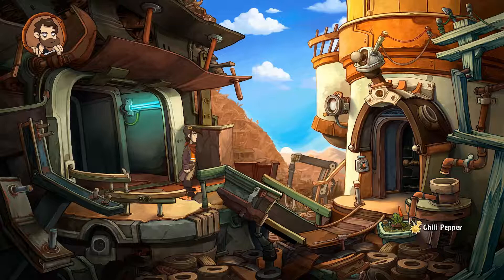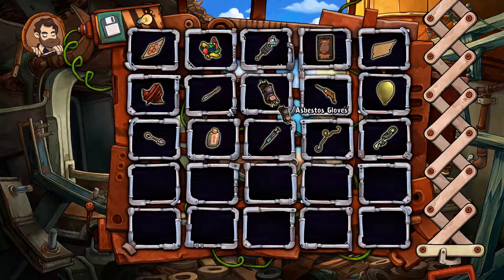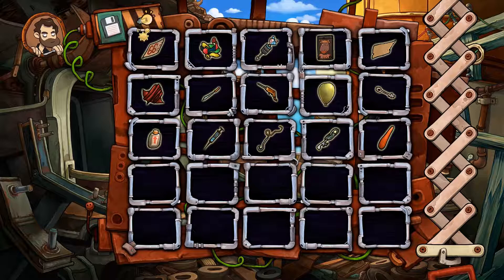Pick up the chili pepper - ouch, it's too hot! All right, let's see what we can use. Kind of funny. It's in my inventory now - we've got a lot of stuff. We've got the chili pepper, we've got the stimulant, we've got a syringe. I wonder what we all need. Kind of lost.